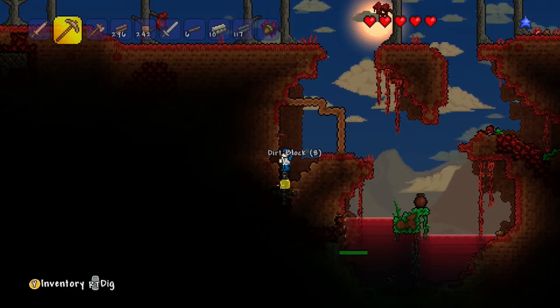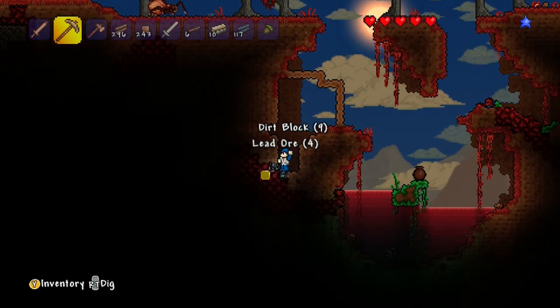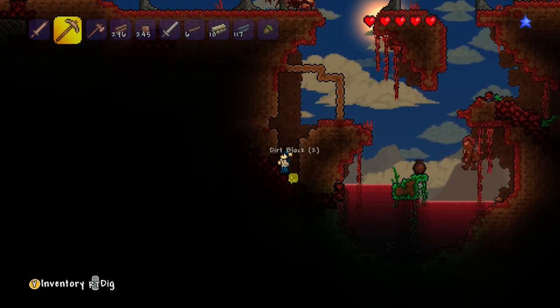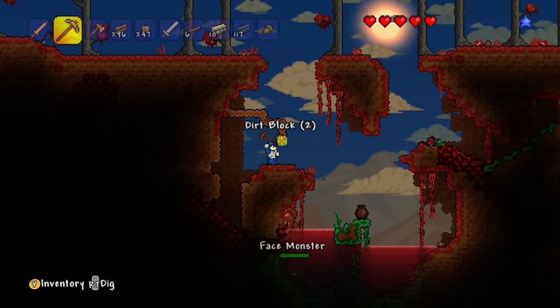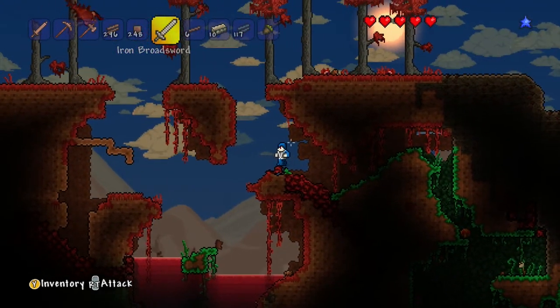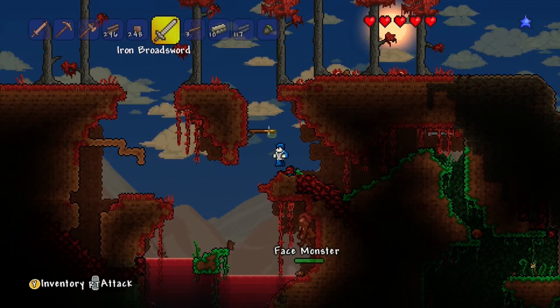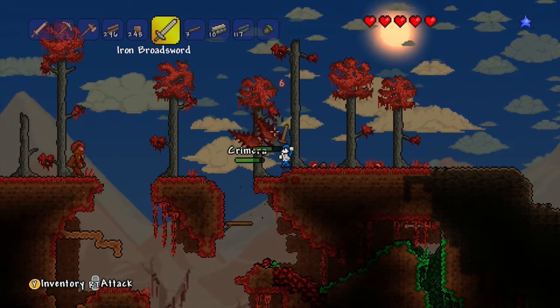Let's go check out that blue stuff. Oh, it's lead! Cool. And there's some of that red stuff too. Alright, so let's go out. I have enough shadewood, so I'm going to kill off these Kremers real quick. Get back! Come on - you want to mess with me? Oh, face monster - no, face monster, stop!